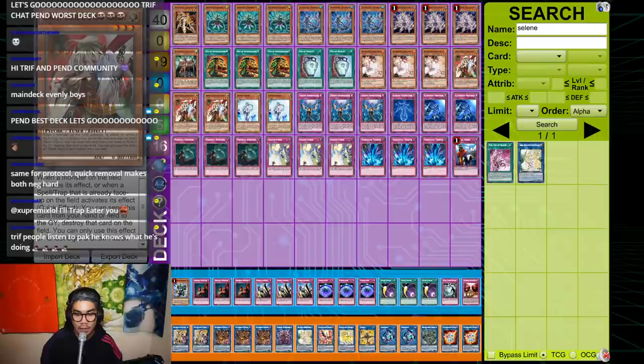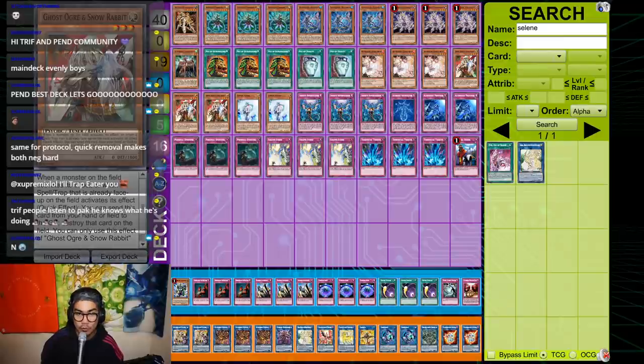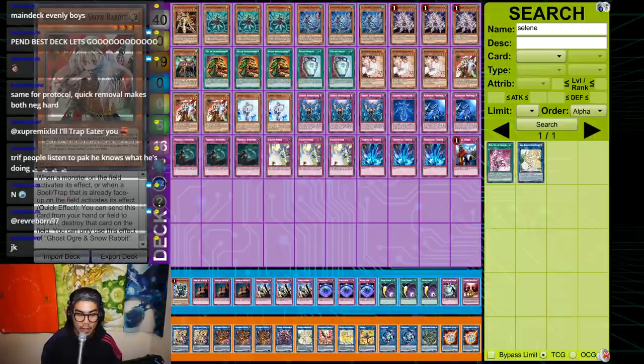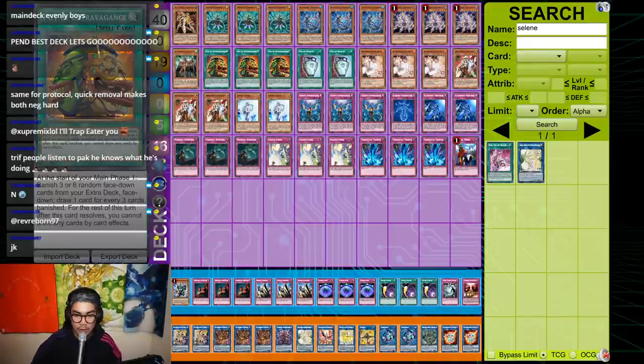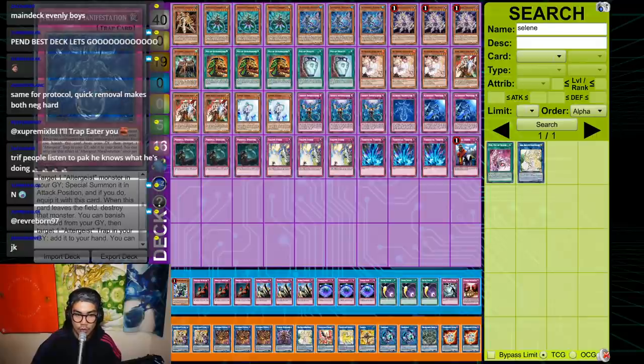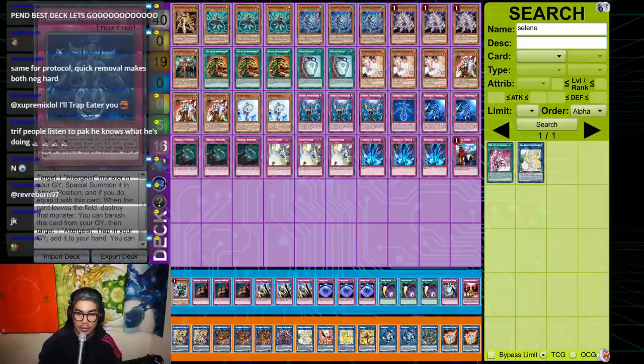Ghost Ogre is definitely super underrated this format. You might notice I'm not playing Nibiru — it conflicts really badly with Faker. If you summon Faker that turn at all, you cannot summon Nibiru. If you activate Nibiru at all, you cannot summon Faker. With Multi-Faker now at three, the chance of drawing Faker alongside Nibiru is really high, so dead cards in hand increase a lot. Imperm is FTK — this card is just crazy, not much to say.